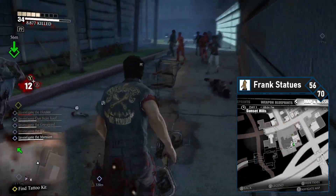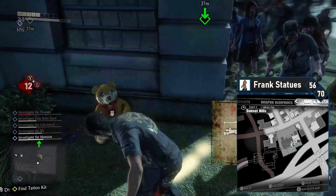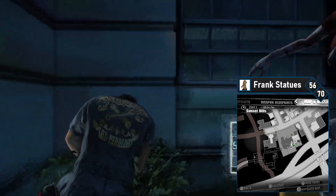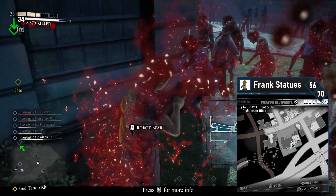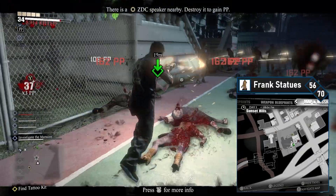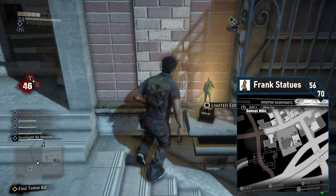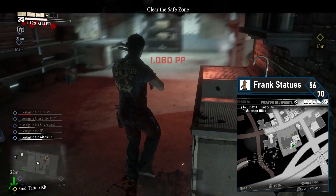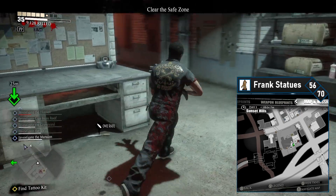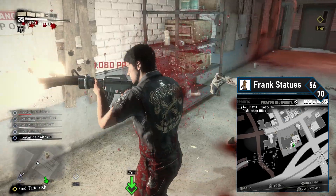Frank 56 is at the school, so it's finally time to get Lauren's tattoo kit too. Head back topside from the subway station and work your way around to the back of the school — you'll find yourself in some tennis courts. Look for the stairs and climb up them. The Frank statue is sitting on a bit of trim on the school at the middle landing — grab it and then head back around to the front of the school. Climb up the bus and grab Lauren's tattoo kit while you're in here.